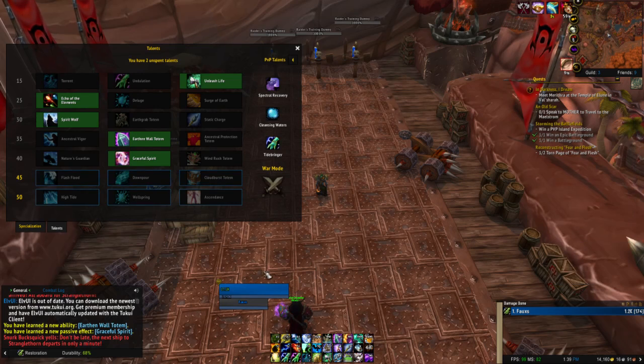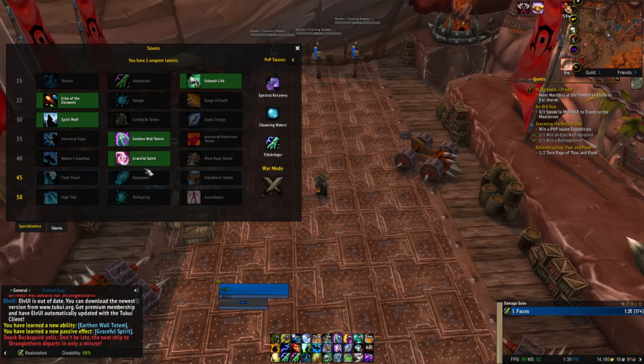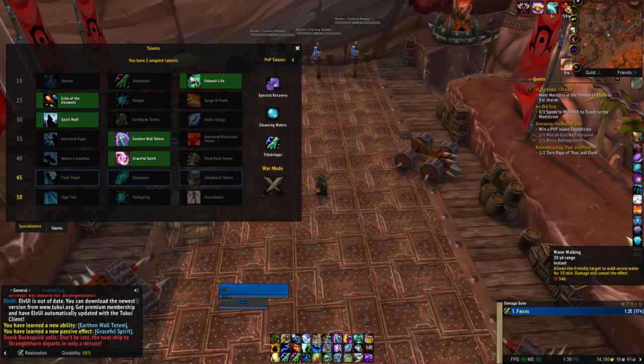Cloudburst Totem — really? You consume Tidal Waves to make heals reduced by 20%? I think that's what I was using. Flash Flood significantly increases your average casting speed as long as you are spending your Tidal Waves — I usually do. This is beneficial to both single target and group healing, but it requires you to spend more mana to achieve the same group healing benefits as the other two talents, making it a poor choice. Downpour does very strong stacked group burst healing but due to its high cooldown has been outscaled by Cloudburst Totem.